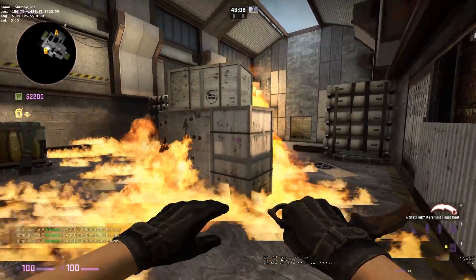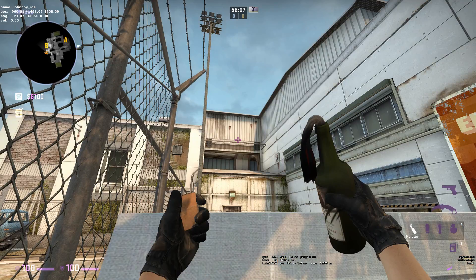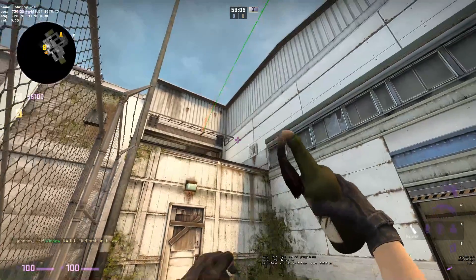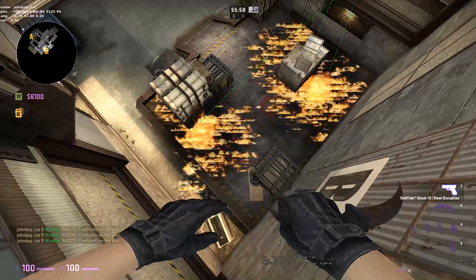This is what it looks like for a CT playing on site and as you can see he's pretty much fucked. Here's another view of all three of them thrown together. It's good to know that the only safe spot when all three of these are thrown is the very back right of site by the generator.